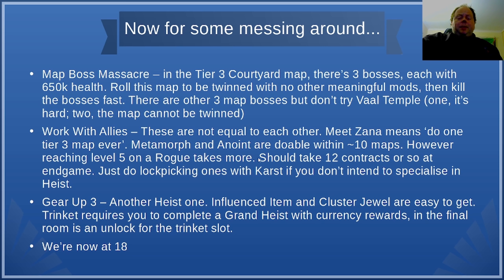However, reaching level 5 on a Rogue takes a bit more — about 12 to 15 contract encounters. For this, the easiest way is to focus on one Rogue. If you're not looking to do much Heist, just focus on contracts that require lockpicking as their skill. You'll very quickly get Kast to level 4 in lockpicking, and once he's level 4 you can do almost every lockpicking contract that drops. Run a few of them and Kast will be level 5 — that's all you need for Work With Allies. That should take about 12 to 15 contracts, probably around an hour and a quarter.